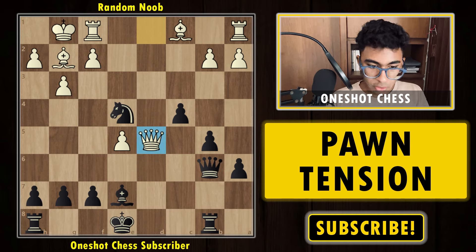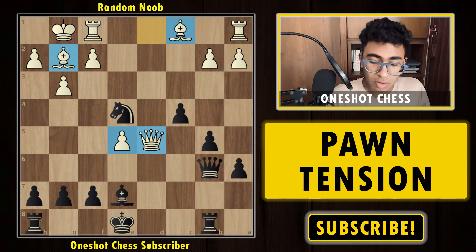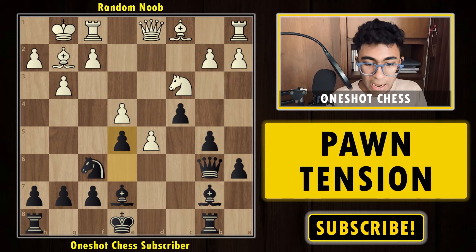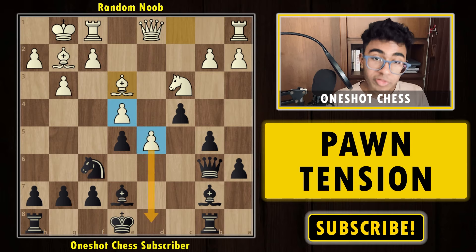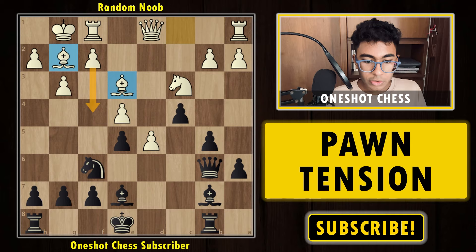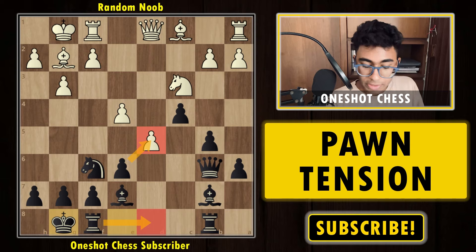White's queen is nicely centralized, white has the bishop pair, and thanks to the pawn on e5, white has even more space in the center — much easier to play with white. That is the whole reason capturing the pawn immediately is not a good idea. Even if you try to push the pawn, white is pretty happy: bishop e3, a passed d-pawn, connected passed pawns, more space, free development, maybe f4 in the future — white is already better. So short castle is the best move, simply focusing on development because white can't achieve much.